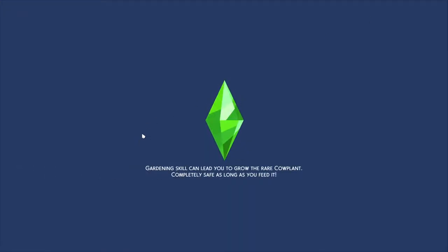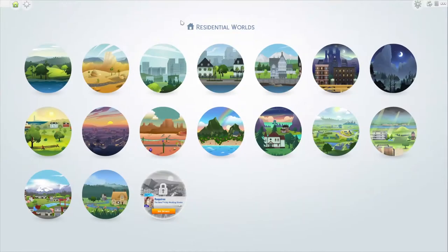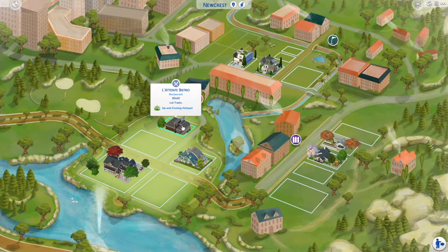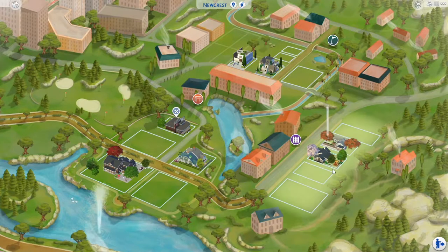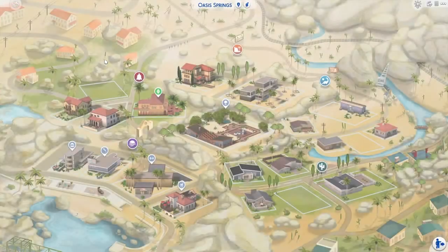I don't want to change too much. I want it to be true to the original in that sense. For Newcrest, I've added some new buildings in here so it feels like it's not completely unfinished. There are going to be lots made by Maxis themselves, and there are going to be houses and lots made by me. I'm not going to be borrowing other people's creations because I don't have permission to do that. This save file is also not going to be fixing any already existing bugs in the game.